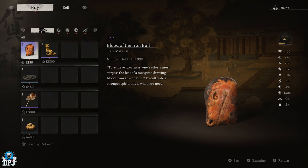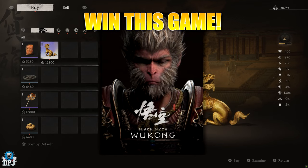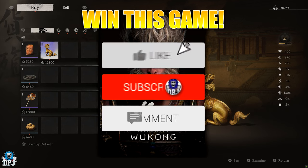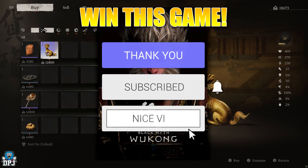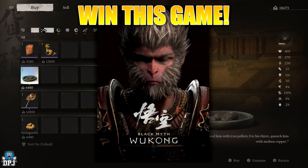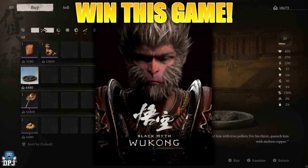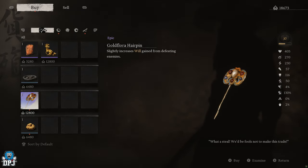My name is DPJ and I am giving away a copy of Black Myth Wukong. To win, drop a like on this video, leave a comment down below, and make sure you are subscribed. I'll pick one winner from the comment section of one of my Black Myth videos and announce the winner at the end of the week on Sunday evening's video — good luck everybody.